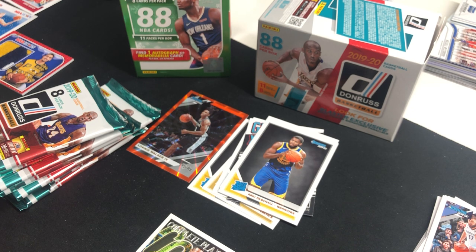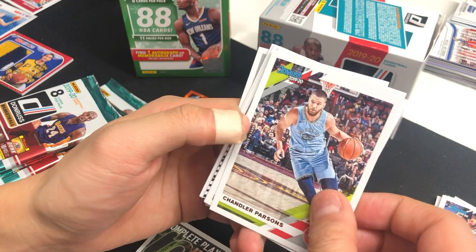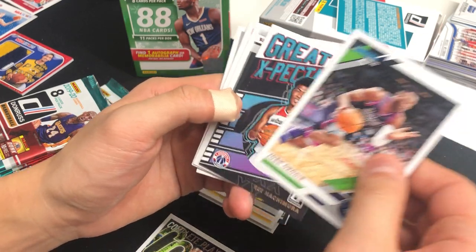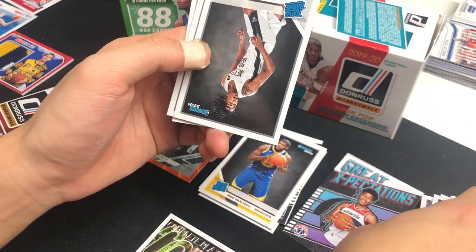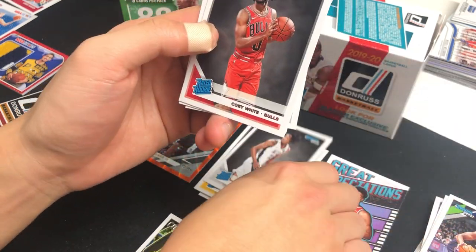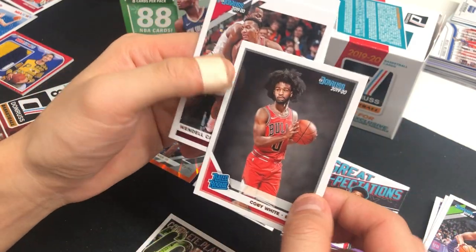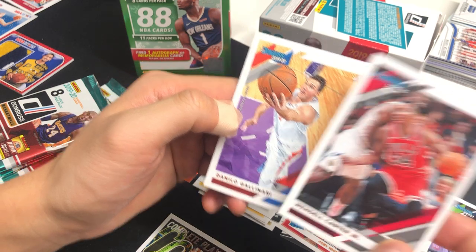This year a lot of rookies are playing really well and contributing. Good to see all these young guys playing with hustle every game. Chandler Parsons, Kelly Oubre Jr., Joshua Okogie, Great Expectations Rui Hachimura — one of the better rookies to have — Nicholas Claxton, Kobe White — my PC — I think this is my first Kobe White from Donruss rated rookie. Wendell Carter Jr. and Danilo Gallinari.